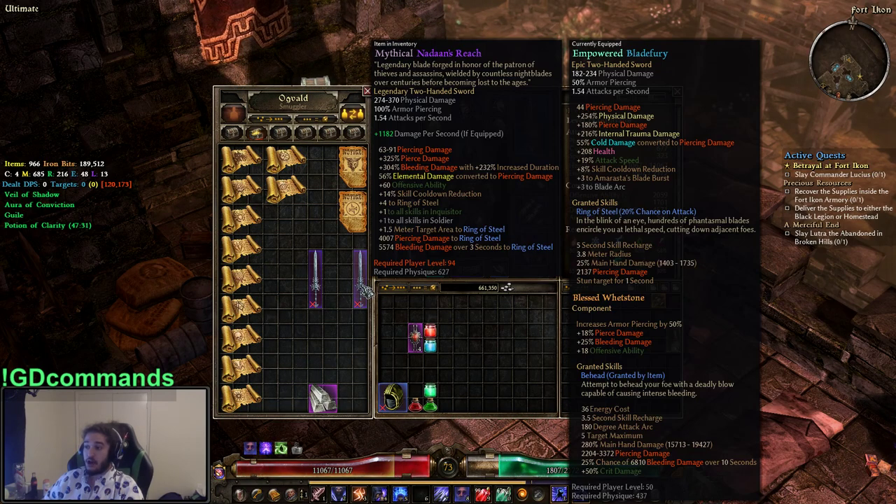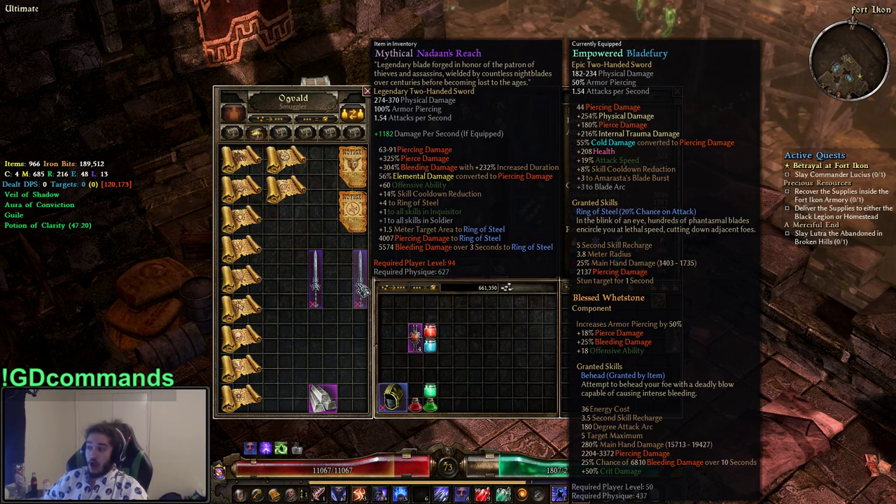It's a two-handed weapon that comes with cooldown reduction, which is cool — I usually see those mainly on caster offhands and maybe caster-oriented shields. So basically it's going to be a Nightblade build around Ring of Steel, and more so piercing damage.